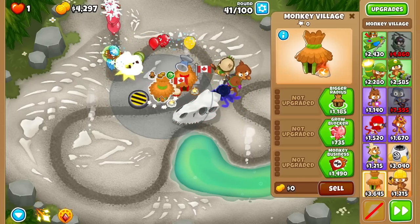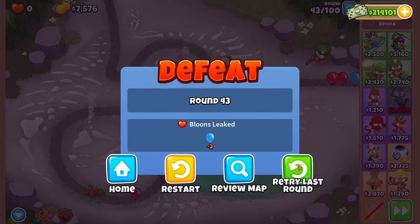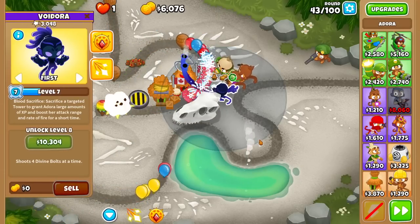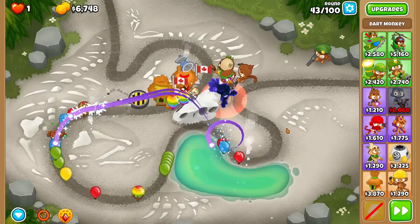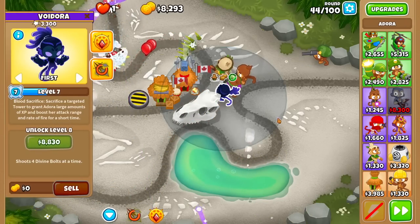Let's go for a discount village now — I think it's definitely worth it. A good reason why I brought Adora is because of her sacrificing ability. The more a tower costs, the more XP you get. So that's gonna be huge for Adora, because these towers are gonna be super expensive. I can't just get rid of the decayed towers I got early on — so that just feeds XP into Adora.